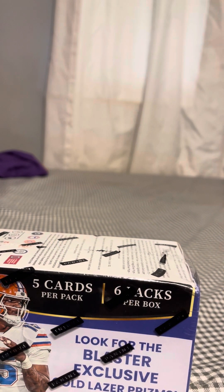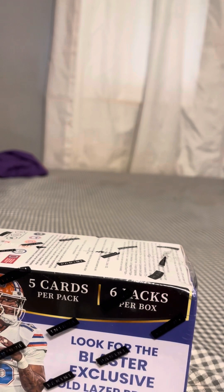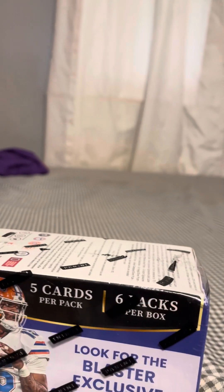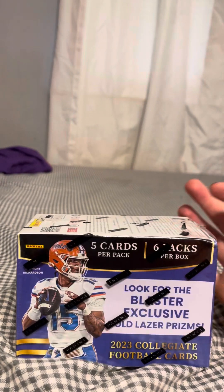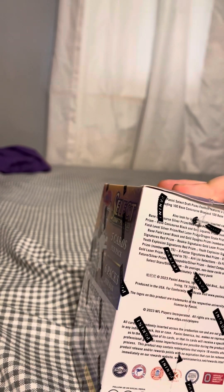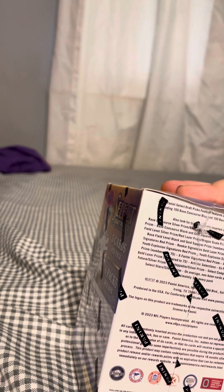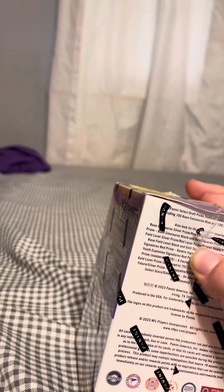Alright guys, we're gonna be opening this box of Select 2023. I was thinking I might order Mosaic 2020 but I just couldn't wait, so I'm opening this box for you guys. I don't think you can pull one-of-ones — it says right here, field level black and gold square prism numbered to 100.